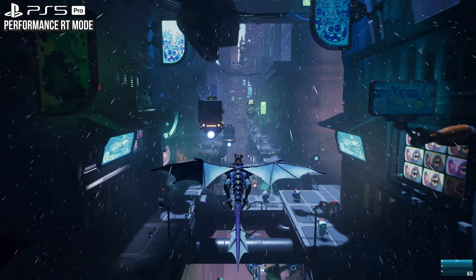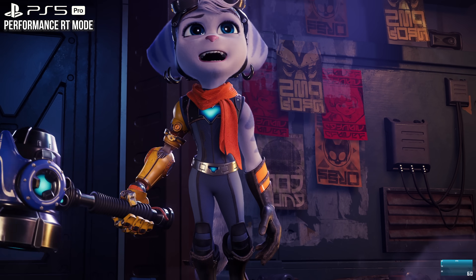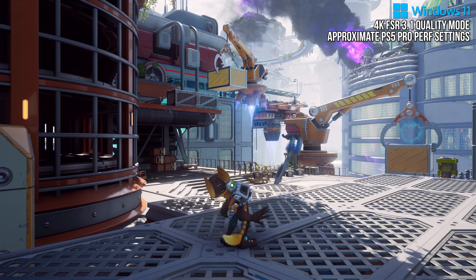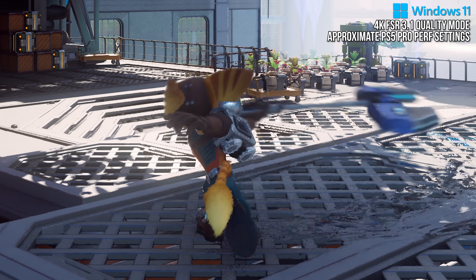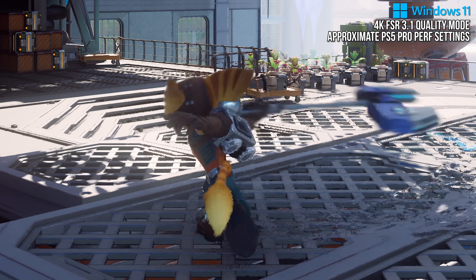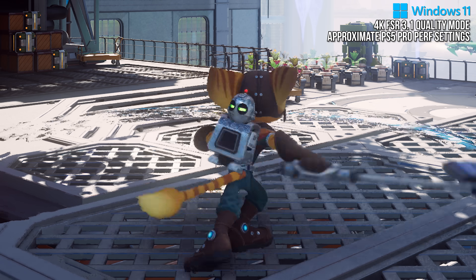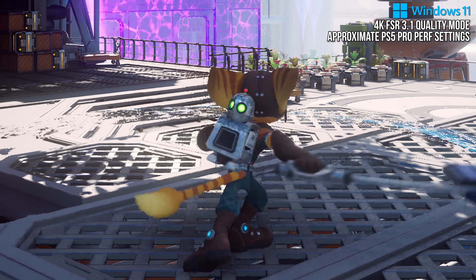This is the most relevant comparison for players on console, as PSSR is typically going to replace FSR in games for those who have a PS5 Pro. The first thing I want to look at is Disocclusion Fizzle. Even with motion blur getting in the way, I think it is easy to see Disocclusion Fizzle in Ratchet and Clank while using FSR. Moving objects like Ratchet, and the areas directly in front of or next to him, fizzle in motion as new areas are revealed with each twist of his arms and body. Thankfully, like DLSS or XESS, PSSR does not suffer from this issue in this title.